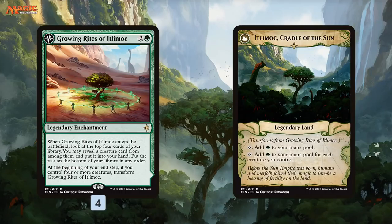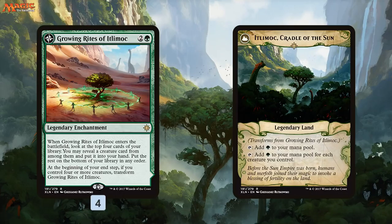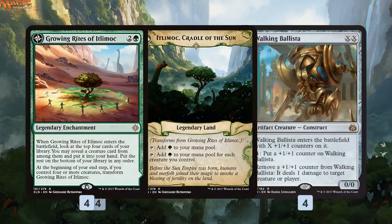Green-White Growing Rites is built around Growing Rites of Itlimoc — a Commune with the Gods-type effect that digs four deep for a creature when it enters the battlefield for three mana. The big deal is if we can get enough creatures on the battlefield — four — we get to flip it into Itlimoc, Cradle of the Sun, which is basically a Gaia's Cradle: a land that taps for green mana for each creature we control, potentially generating a ton of mana.